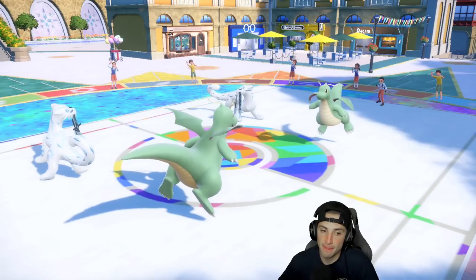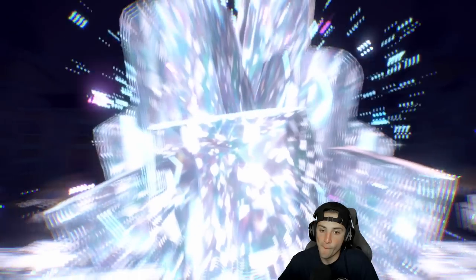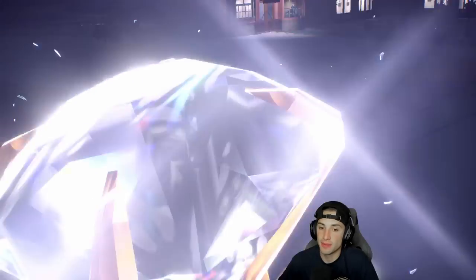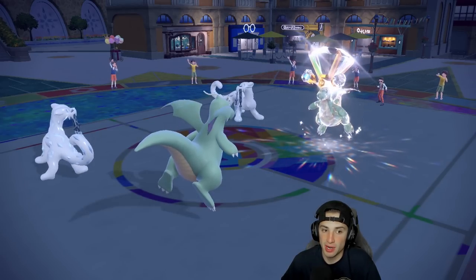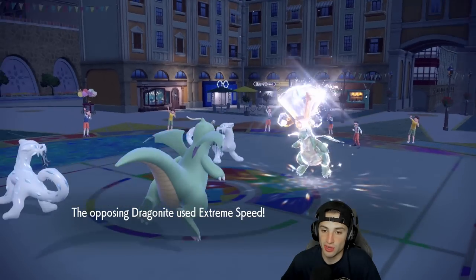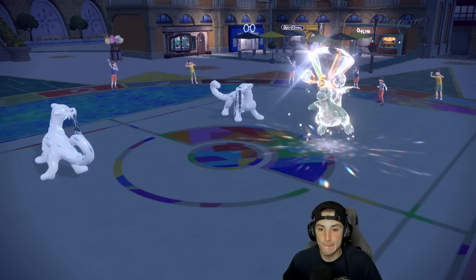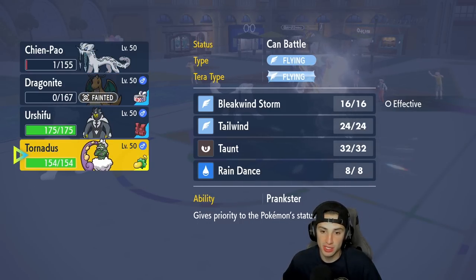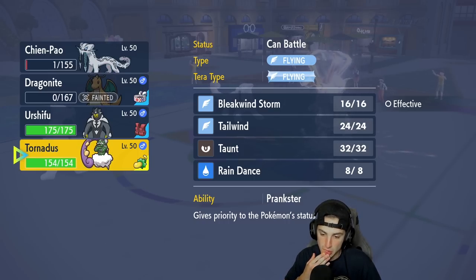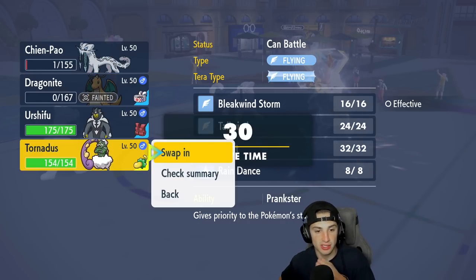They Terastallize into Normal typing — that might be the play for them. They might be going for my Dragonite and my Dragonite would die to this. Do I Protect my Chien-Pao? That'd be a crazy good call. Extreme Speed — yeah it's going after my Dragonite. Wow, such a good play. My Dragonite goes down. From here I've got to bring out Tornadus and set up Tailwind, but I have too many Flying Tera types. Their Chien-Pao just rips into me. This is tough — I kind of need to land a double Protect, but we're dead regardless because they're going to Extreme Speed and then come after us.